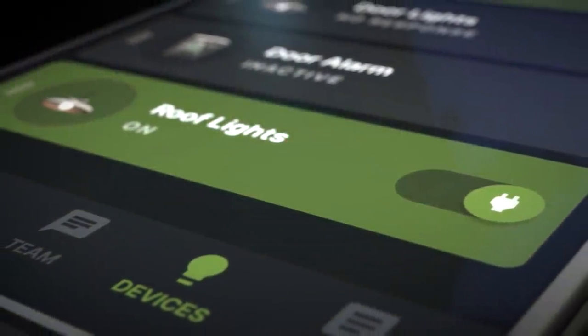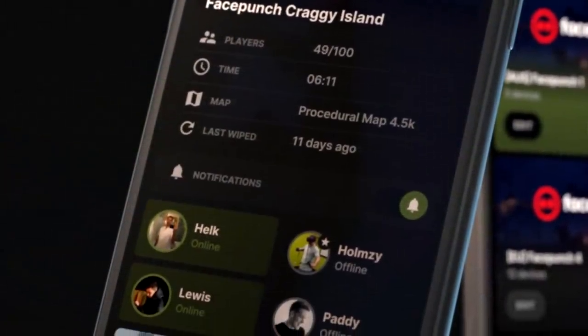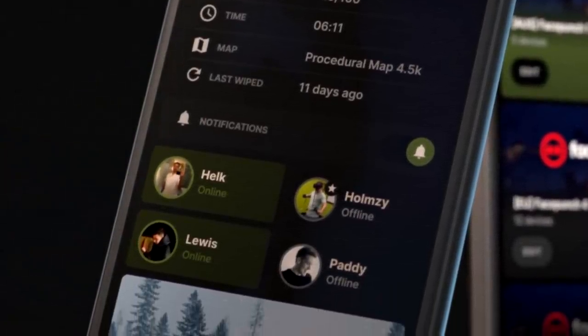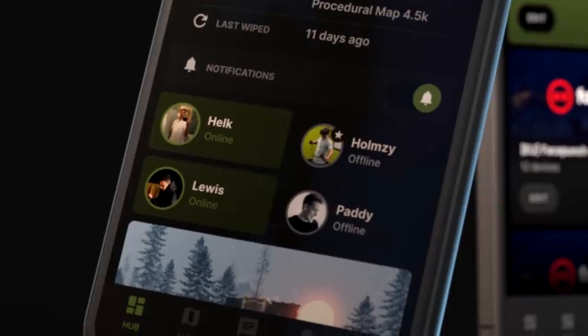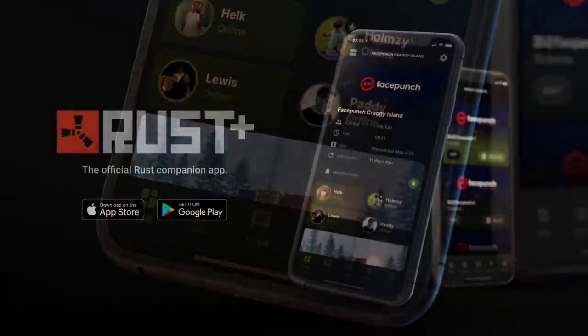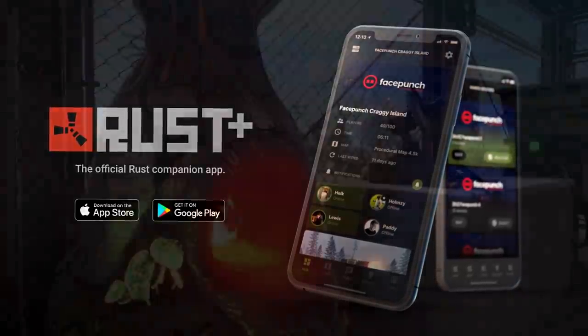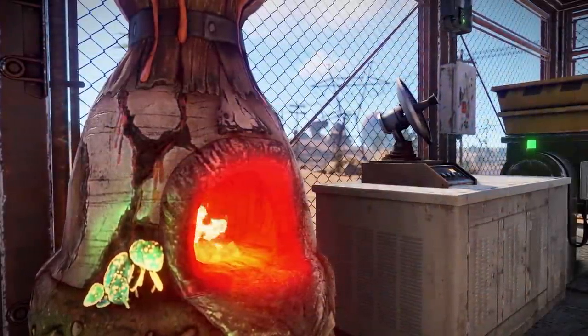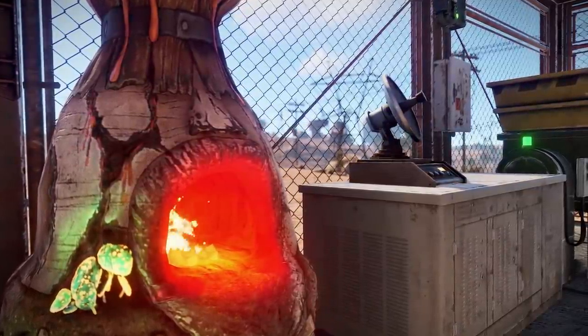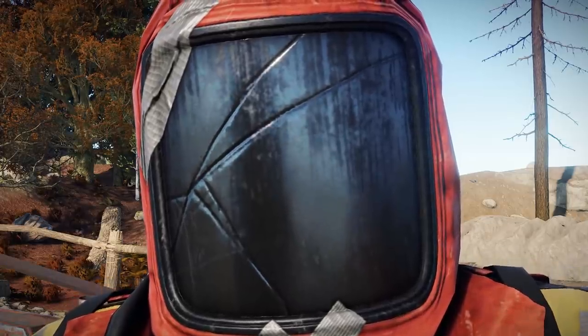It only works on staging at the moment, but will function on all branches come the big patch on June 4th. You can do such amazing things with it as viewing server info, seeing the map and locations of teammates, chatting with them, getting updates about the game, and of course interacting remotely with your base by receiving notifications when smart alarms are triggered and sending commands to your linked smart switches. Now there's truly no escape — do be responsible.